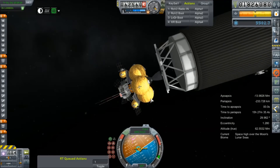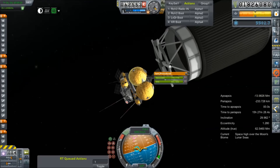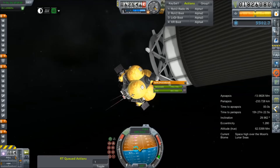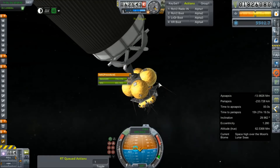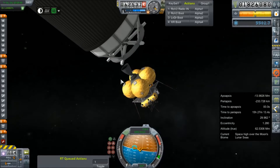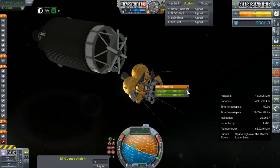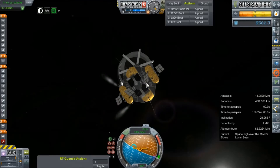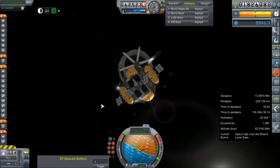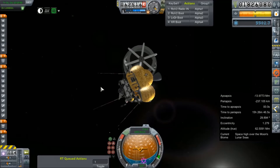Why are my thrusters not firing? Let's unlock the rest of these tanks. This is a problem. RCS is on. Well, that engine's working. Let's unlock the tanks here on what was intended to be the descent stage. We need to get ourselves facing the other way — make a couple of quick taps here on the thrusters to get us clear of that stage.